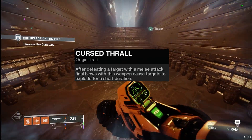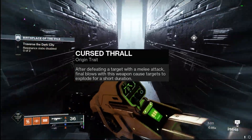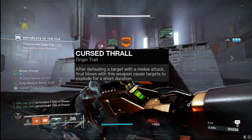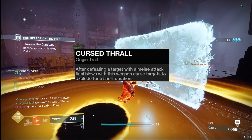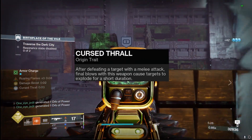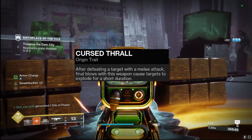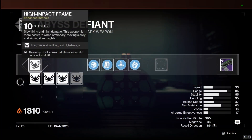Starting with the origin trait, Cursed Thrall: after defeating targets with a melee attack, final blows with this weapon cause targets to explode for a short duration. This is super nice in PvE where you can get melee defeats very easily, making it an add-clear menace. Even in the crucible paired with an arc titan or a throwing knife hunter using Ager's Scepter embraces, you can get Cursed Thrall to proc and mow down guardians.